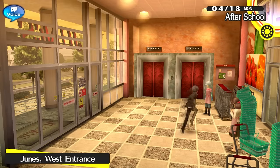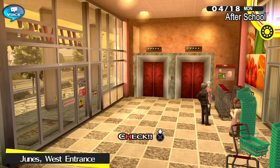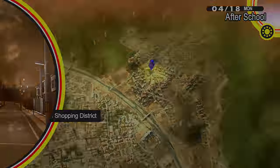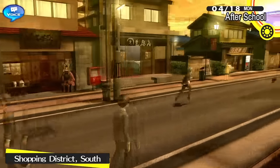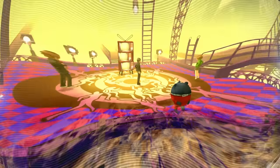Back in the real world, we stock up on medicines and SP-restoring items such as Tap Sodas and Tiny Tomatoes. During Yukiko's Palace we need to be on the lookout for two skill cards in particular: Bufu and Dodge Fire, both of which greatly help against the upcoming Shadow Yukiko boss, who's bound to exploit our fire weakness for extra turns and massive damage. The game won't let us remove party members yet, so we're forced to keep Yosuke and Chie on basic attacks.